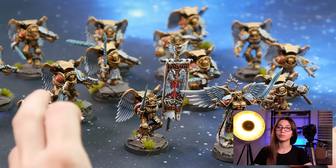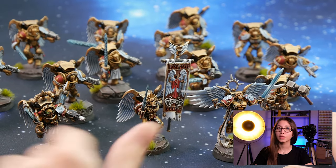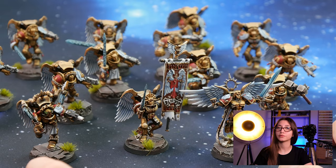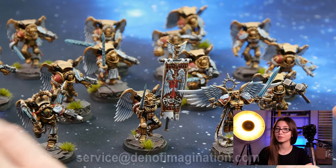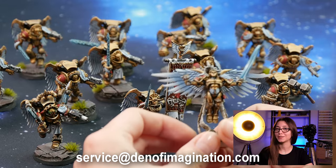Hey guys, this is Nisa from Den of Imagination and today we're going to talk about one of our previous projects, Blood Angels Golden Host. The project includes 14 models: 10 of them are regular Sanguinary Guards with magnetization, and 4 of them are Sanguinary Ancient, Sanguinar, Smash Captain, and Dante on level 5. So now let's take a look at them.